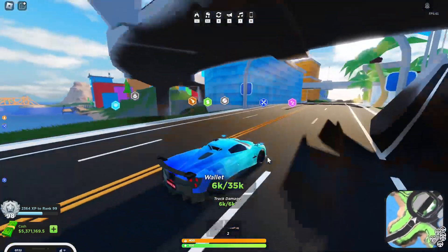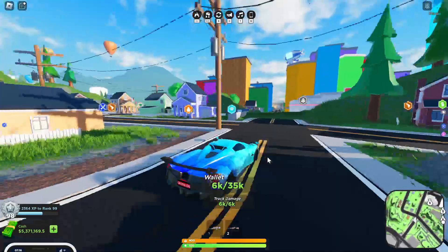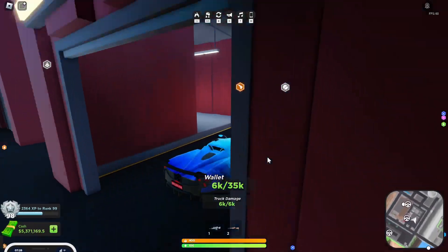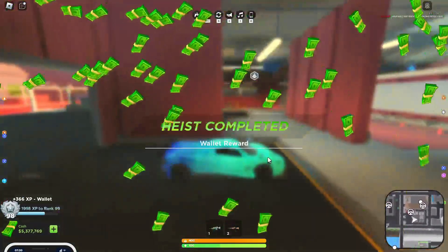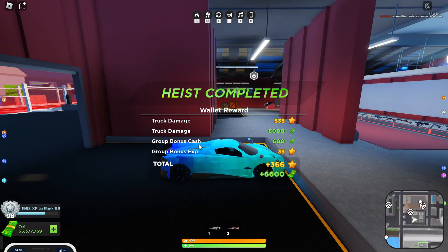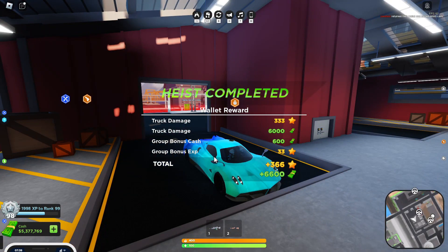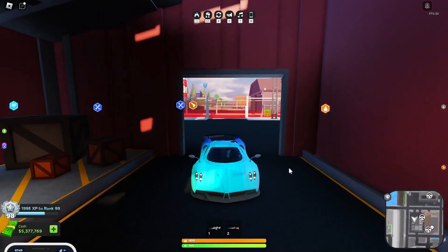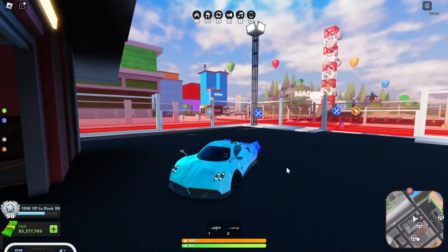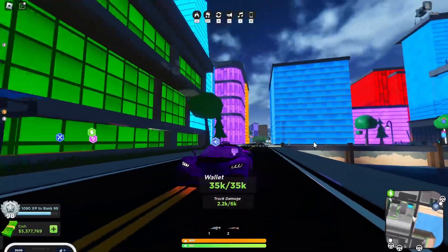The wallet system is right over here — I'm going to collect this and just drive to the criminal base. There we go, 6k collected, and you can also see the group bonus cash and group bonus XP for being in the Shrifter Studios group. I'll quickly try to fill it up to 35k and show you guys once the wallet is full.